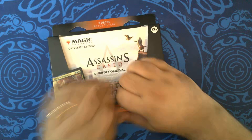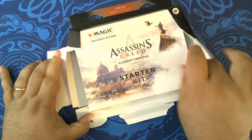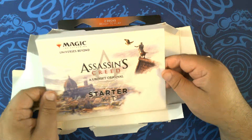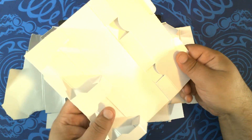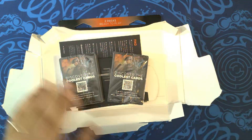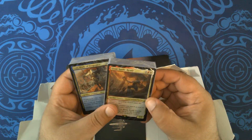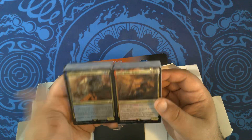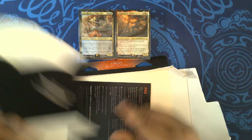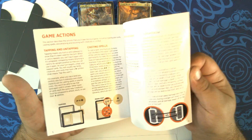I'm going Christmas-style on this. Inside the box, you've got this thing in the front — the spacer. We have two decks: Ezio and Eivor, I think. Two deck boxes, themed for each one, and a getting started play guide.